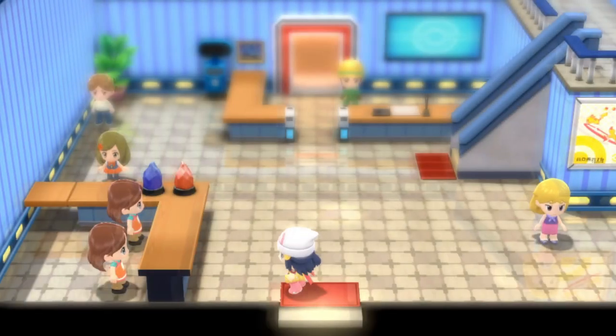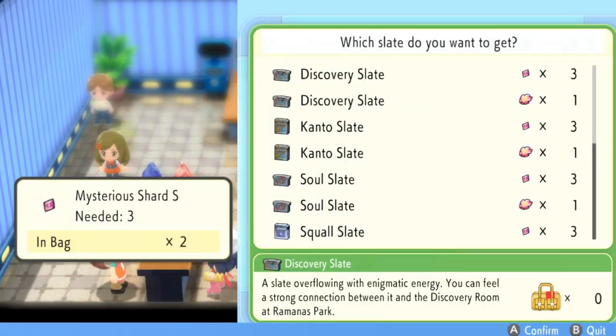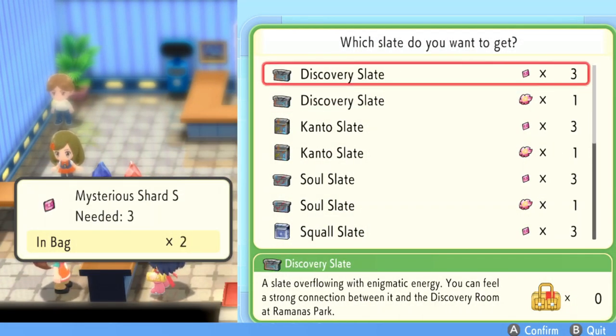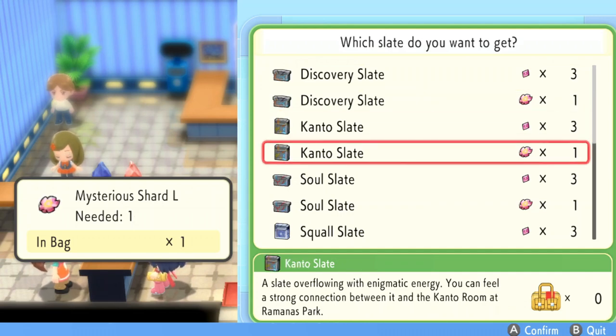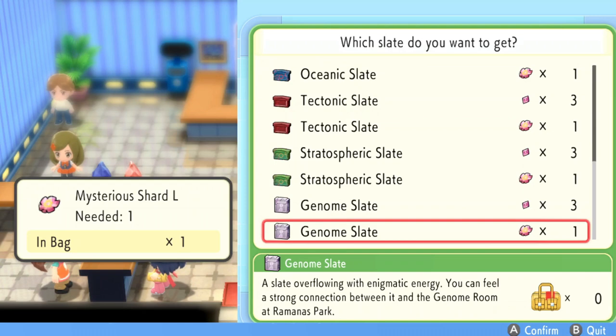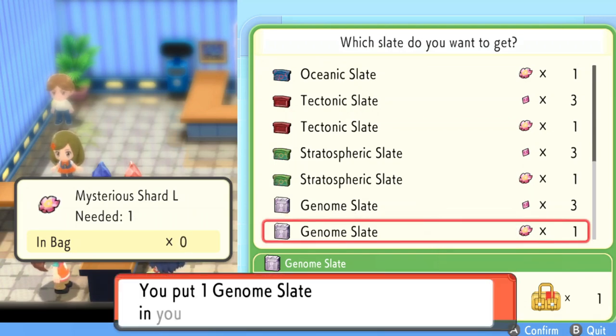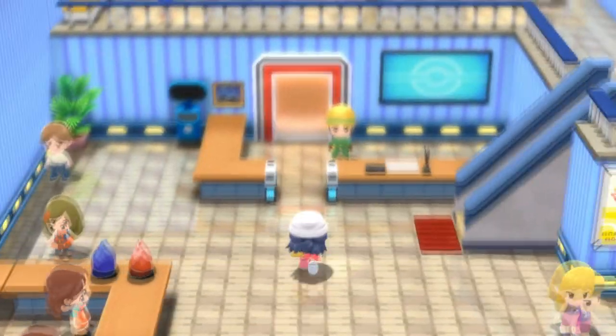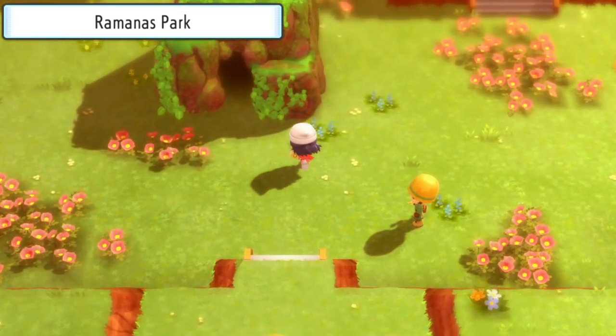Hello everybody, it's Techno here and today I'm going to show you the location of each and every plate of Arceus spread across the Sinnoh region in Pokémon Brilliant Diamond and Shiny Pearl. In Generation 4, there were only 16 plates at the time, each associated with a specific type and located in pretty fitting locations. If a plate is held by Arceus, its typing will change to that of the plate, but other Pokémon can benefit too, as it boosts the power of moves of the corresponding type.